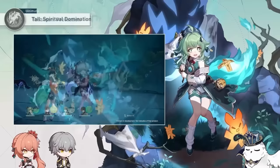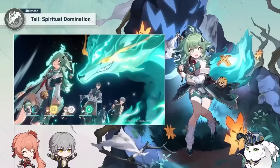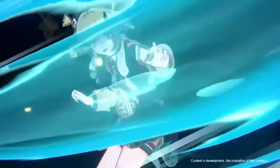Next up is her ultimate, Tail Spiritual Domination. This is a support-type ultimate, so it does not deal any type of damage. It will regenerate all allies' energy equal to 20% of their maximum respective energy, and at the same time also increases their attack by 40% for two turns — at talent level 10.